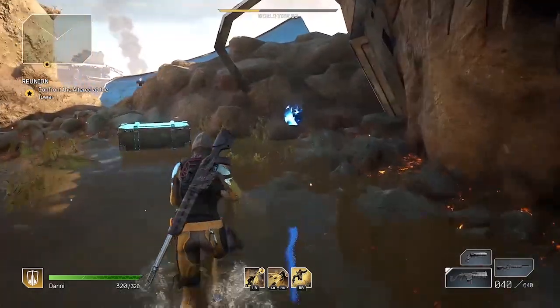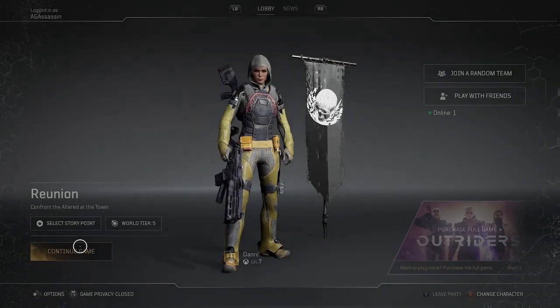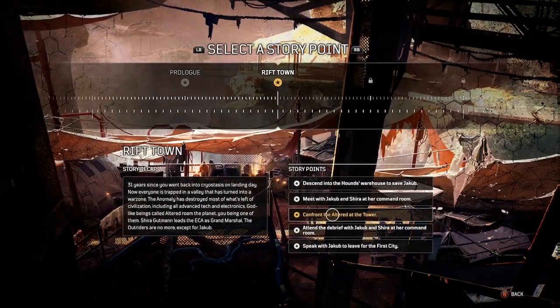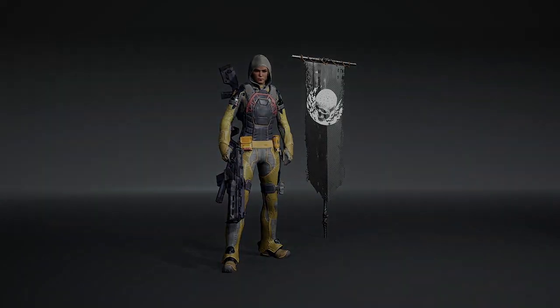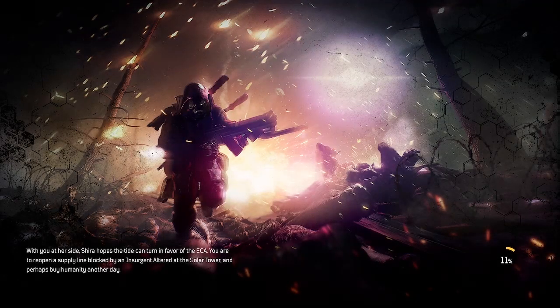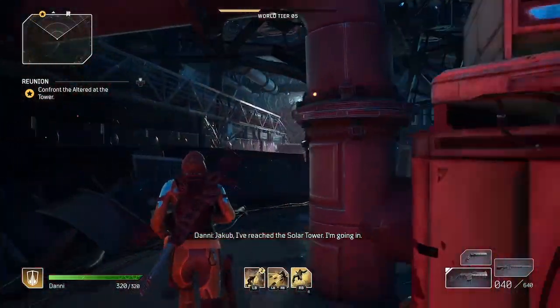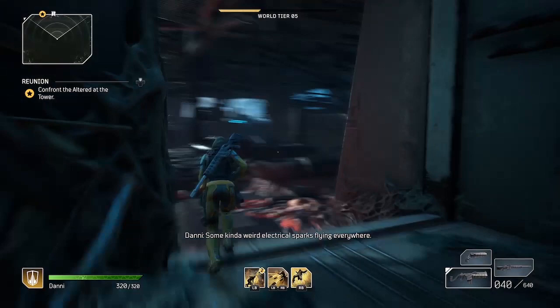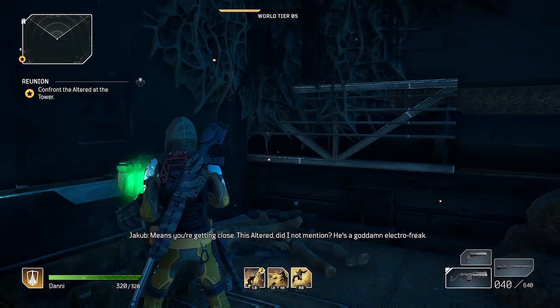Now that my initial guess has been somewhat confirmed by another person, I'm going to put it out there to the community as an initial theory — just a theory — that the drop rate is two per thousand, meaning on average you'll have to kill the captain 500 times before getting a legendary weapon. It is random; this is not a guarantee, just a percentage. Some people could get lucky on the first kill; some could have to do a lot more than 500. Once we have more data, we'll have a more accurate estimate of the probability.